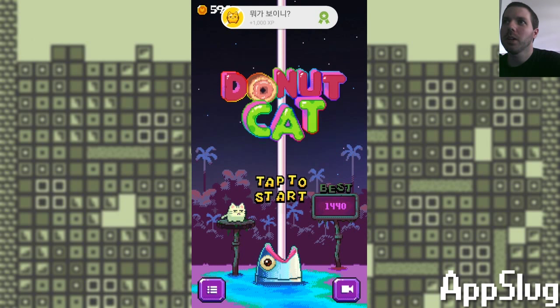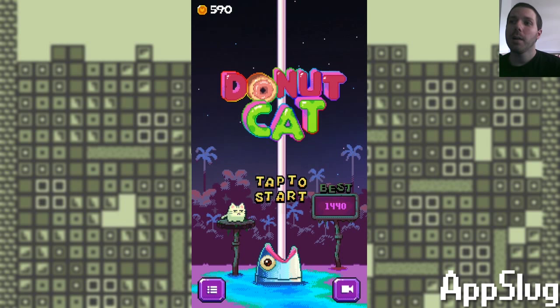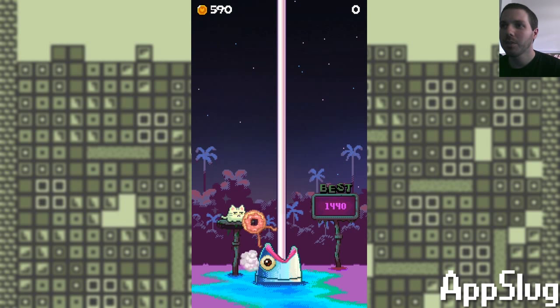I just got an achievement for doing nothing. I don't know what that's all about. Anyway, I am a cat that likes donuts. This is a one-touch action game, therefore I tap to start.